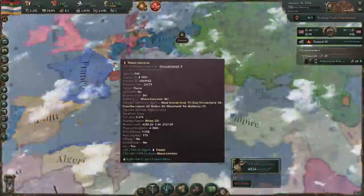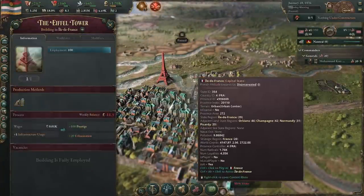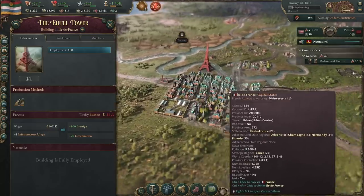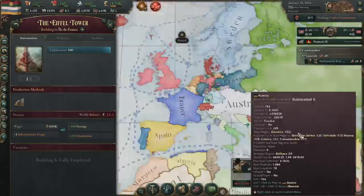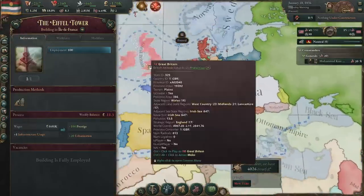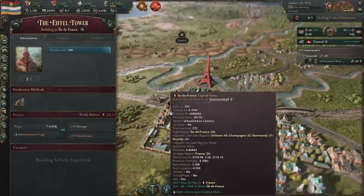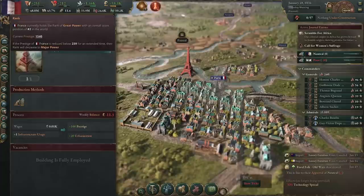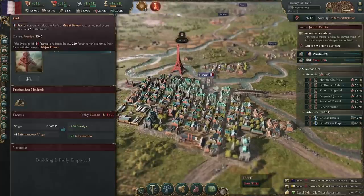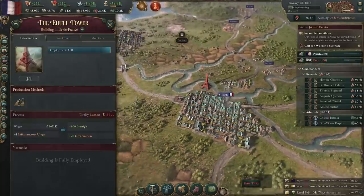Next we have the Eiffel Tower out here in Paris. The Eiffel Tower is a pure prestige bomb — that's it, it's pure prestige. It looks beautiful on the map, but because this one is coming out of Paris rather than out of Jaipur, where rank can actually be really meaningful, this one I think is really just a hundred percent flex right now. But if you want to build the Eiffel Tower, just have fun, absolutely do so. Be aware that this 100 prestige as France — even at the very beginning of the game, 100 prestige is not going to make or break France's position in regards to its rank.